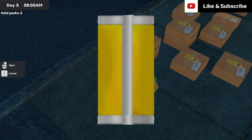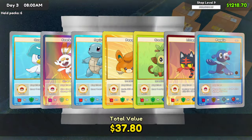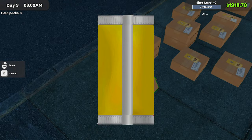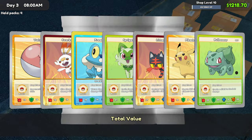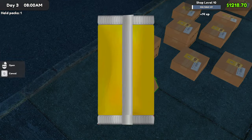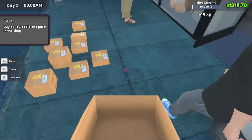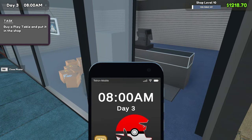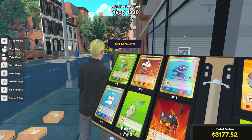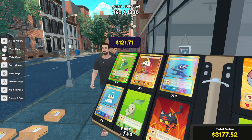Welcome back to another video where we have an insane start here on TCG Card Simulator. I want to show you guys — we're going to reach level 10 right now, but I'm also using a speed mod to open up the packs. It's actually pretty nice. I'm going to use this on my Let's Play as well because we can get more stuff done. You can set the value for how high it has to be before it stops. Our highest card value we found was $121.